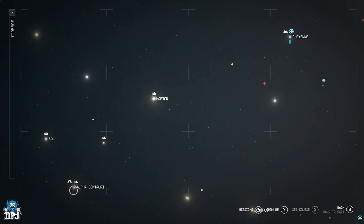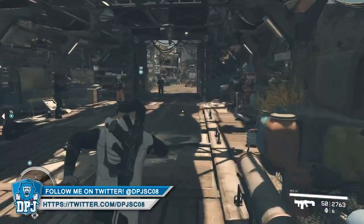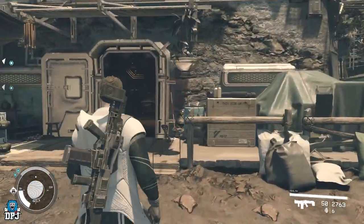We're going to Akila City, which is located in the Cheyenne system. From Alpha Centauri, go up to Cheyenne. Once you land in Akila City, run straight through the main area to the very first store you can see on the left, where my companion Shepherd is standing — this is a general store.